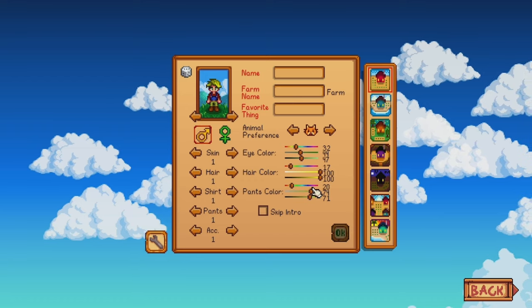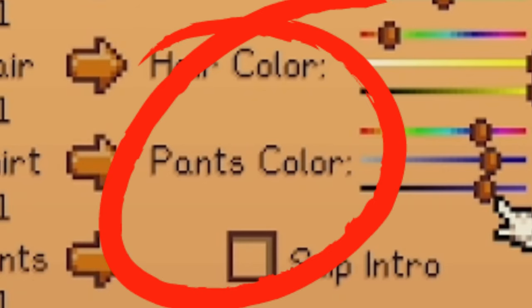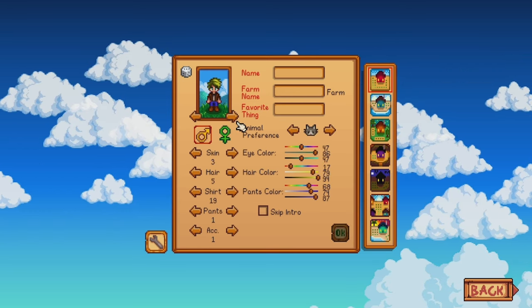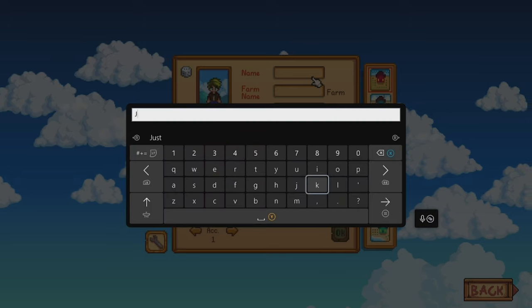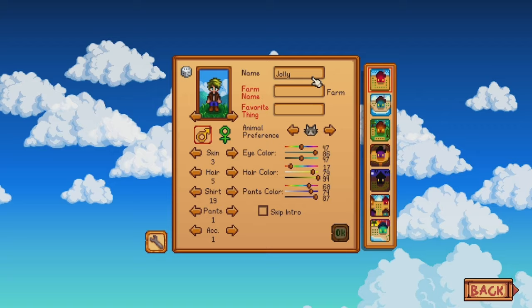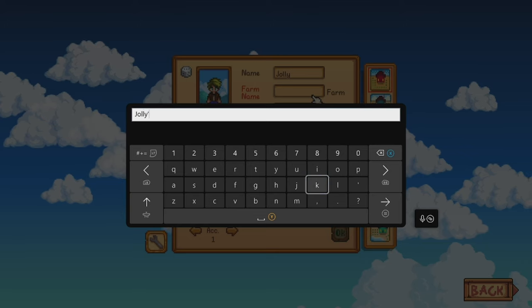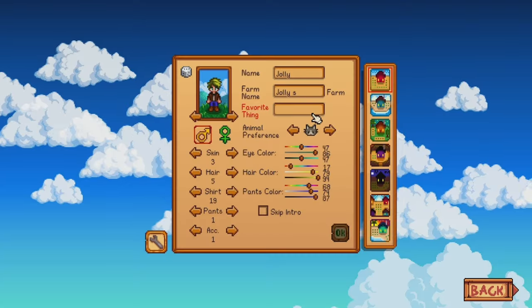Oh there it is. Oh look, that's my trousers — that's not my trousers, that's my pants. Eye color, kind of need that greenish. Right, name — Jolly. Farm name — Jolly's.